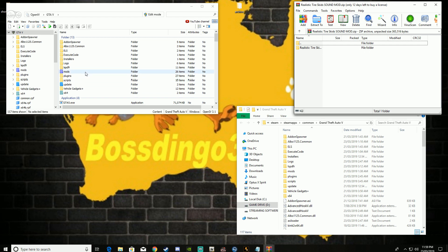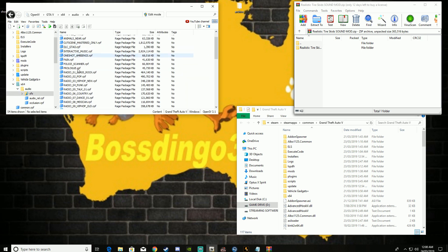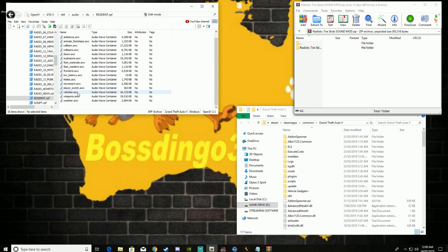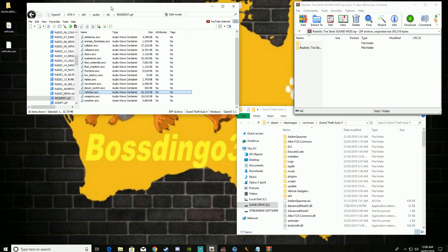So for your first file, you want to come over to your OpenIV — which will also be in the link in the description. You don't want to go into your mods folder. Mods is a big no-go. You want to come over to your standard X64 Audio SFX, and then you want to go into Residence. You want to export the open formats as a .oac file for vehicles. You want to put it on your desktop. We'll give that a second to do its thing. It should give us the vehicle OAC.